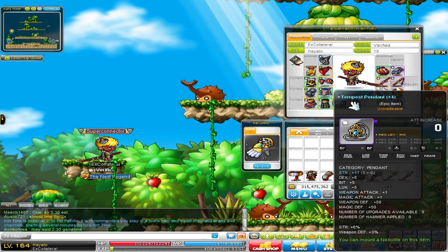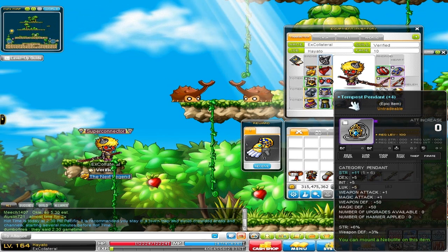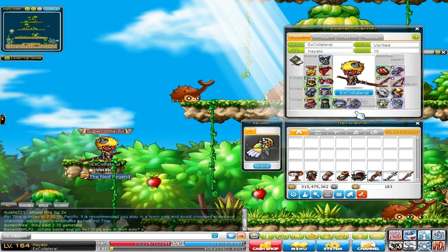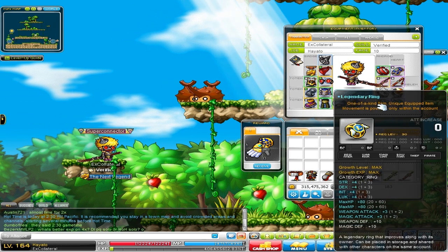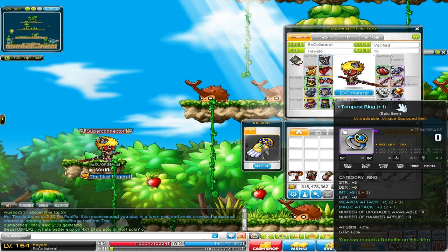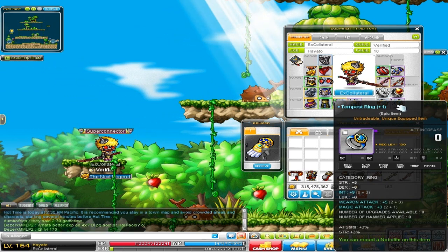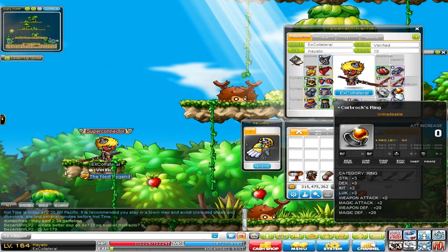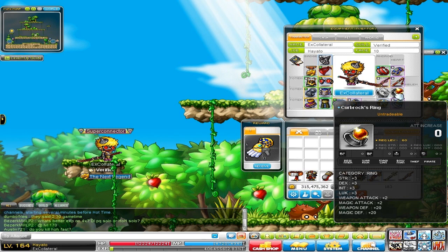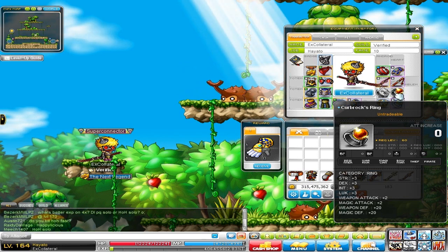Next is my Pendant from when they were super easy to obtain — just 6% strength, 11 strength, 1 attack, nothing special. Next, Legendary Ring — nothing special at all, from an event. And Tempest Ring — 6% strength, though it does have 3% all stats and it is 5 attack, scrolled myself. Curb Rocks Ring is a pretty useless ring but it's just 2 attack, 3 all stats.